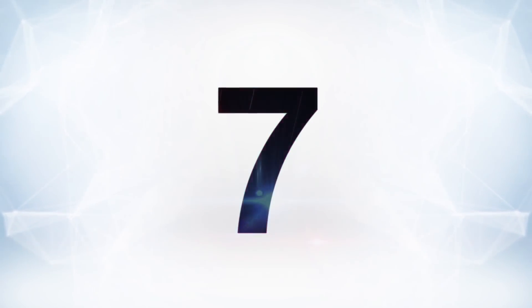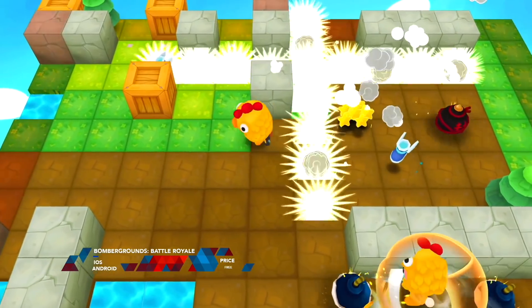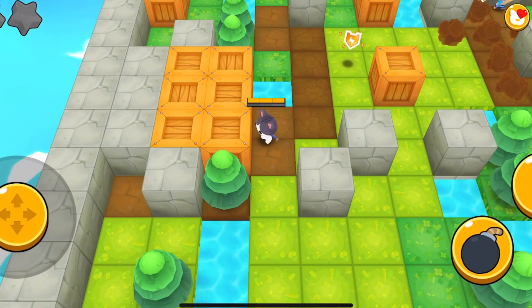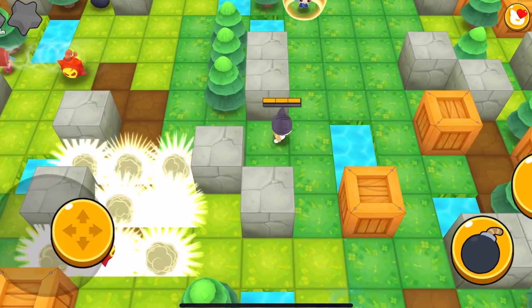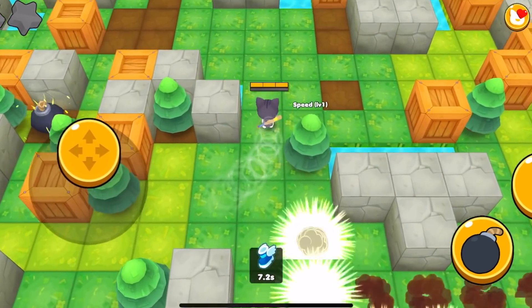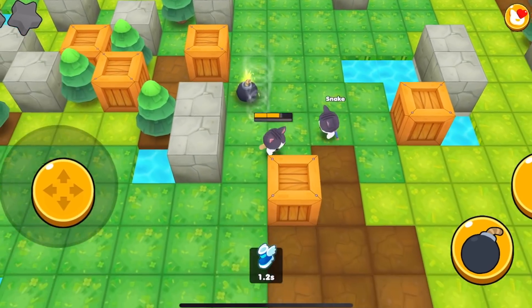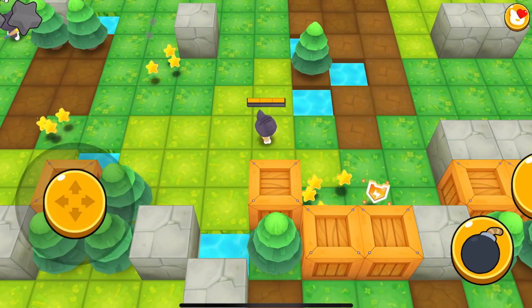At number seven is Bombergrounds Battle Royale. This game is exactly what it sounds like. When it says Bombergrounds, it is intentionally evoking the memory of Bomberman. This game plays a lot like Bomberman if Bomberman was a Battle Royale. You're on the grid, you're using bombs, there are a couple of additional moves, but the point is to be the last one standing. What it does as a Bomberman Battle Royale is perfect. Gigantic Duck Games has an absolute winner here — the controls are super simplistic, you're not gonna get confused.